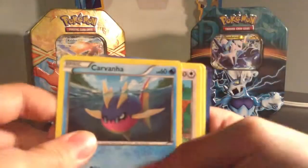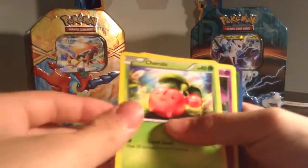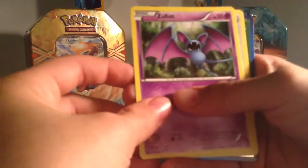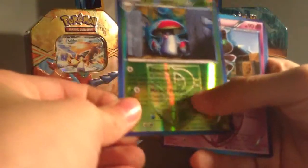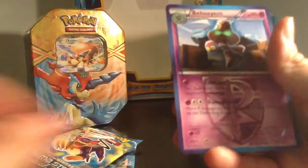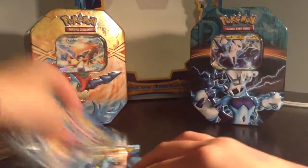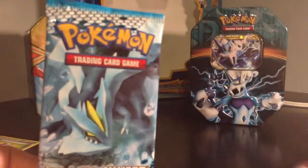Okay, the cards from the Plasma Storm pack are: Carnivine, Togepi, Snivy, Zubat, Patrat, a reverse holo Munna, and a regular rare Beartic. Okay, now time for the second pack — the Black and White Noble Victories.